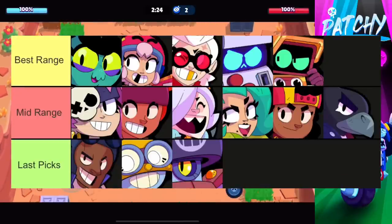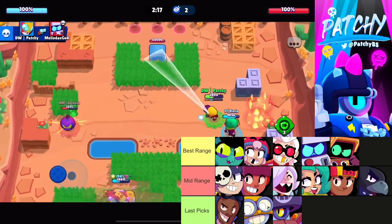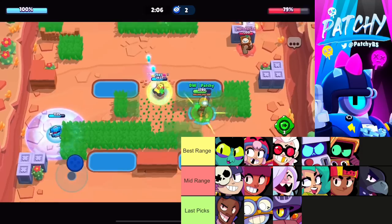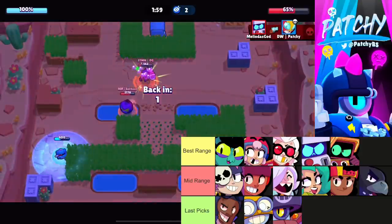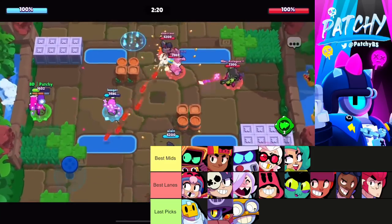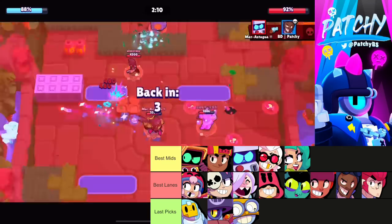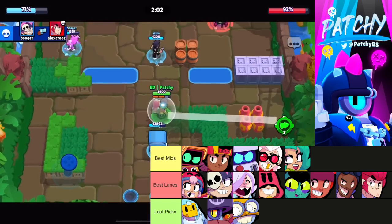Gaboom Canyon has a very small pool of around 10 good brawlers — it's more of a mid-range/range game. A comp like Bell, Penny, and Daryl last pick is well-rounded. With first pick I'd ban Daryl — it's a very annoying last pick that does a lot of damage. With last pick I'd ban Eve, especially on the water sections. For bans on Safe Zone, which has a very similar meta to Gaboom, again ban Daryl with first pick; with second pick ban Grom, which is really annoying with the walls.